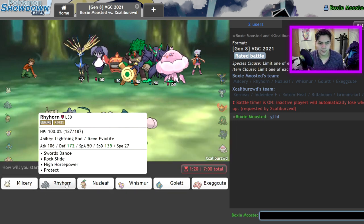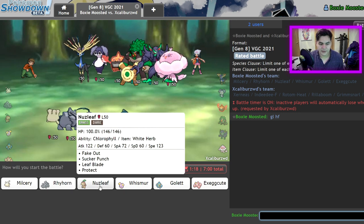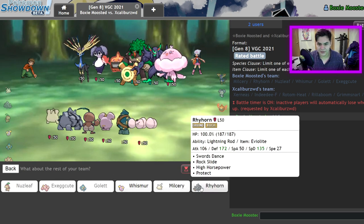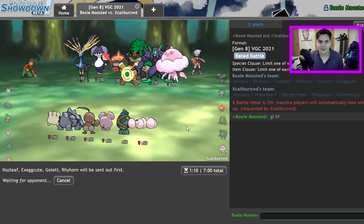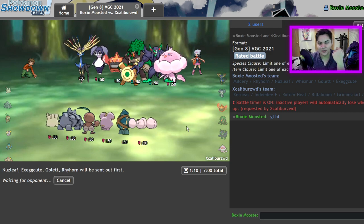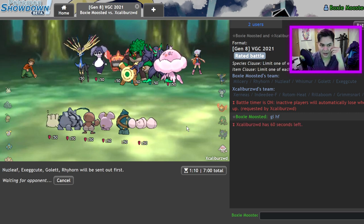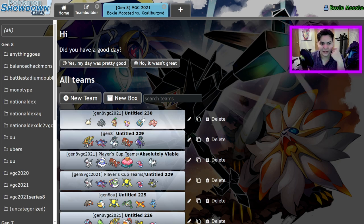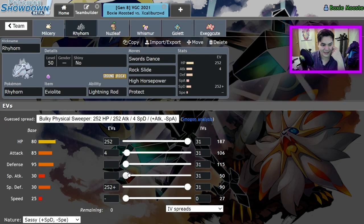Okay, so I could go Nuzleaf and Exeggutor here, with Golurk in the back and just Rhyhorn. I have to pretty much go for the same thing every game — Swords Dance up with Rhyhorn somehow and get off a Max Quake. Hopefully plus-two Max Quake will be able to do damage, because this thing's Special Defense stat, even with it maxed out, is not good. It hits 90.